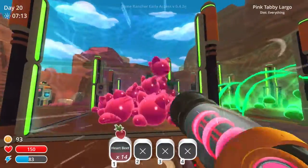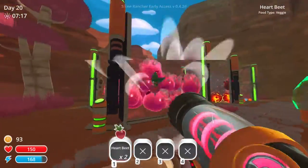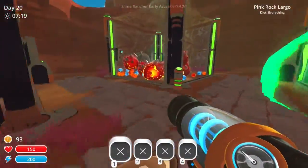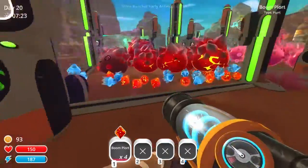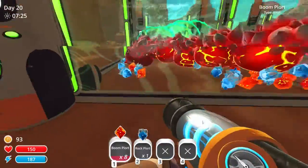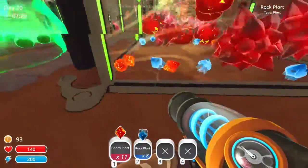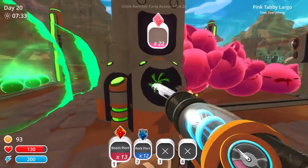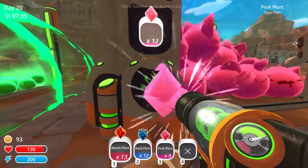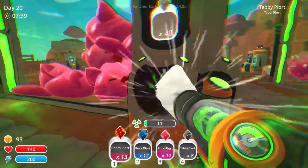I need to feed these guys, so I'm gonna throw them all in there. I don't remember what I needed but I think it was bloom plorts. I'm gonna take a chance. Don't blow up, don't blow up. Okay, I think I need a rock, and I think I needed pink, and I think I needed tabby. Now I'm getting irradiated.